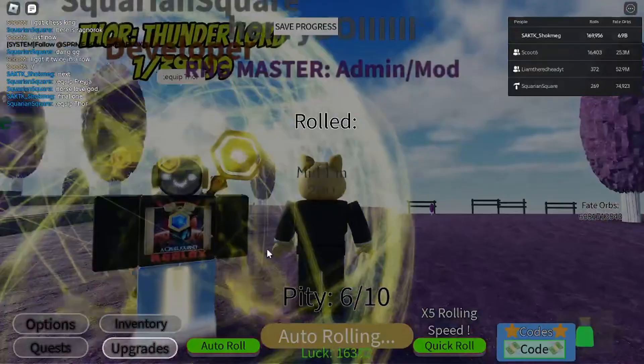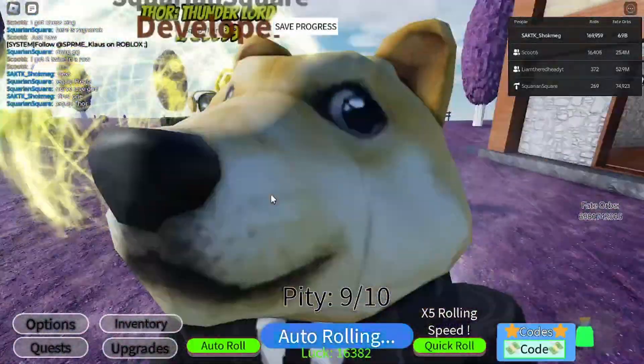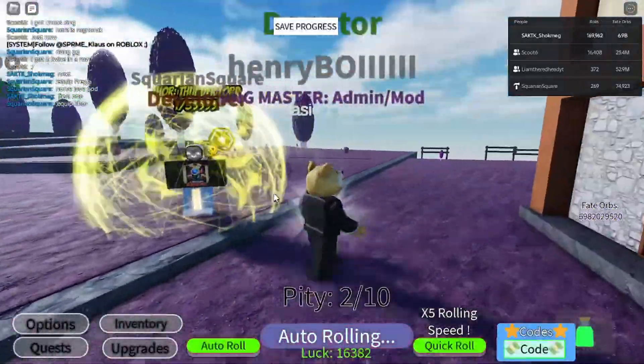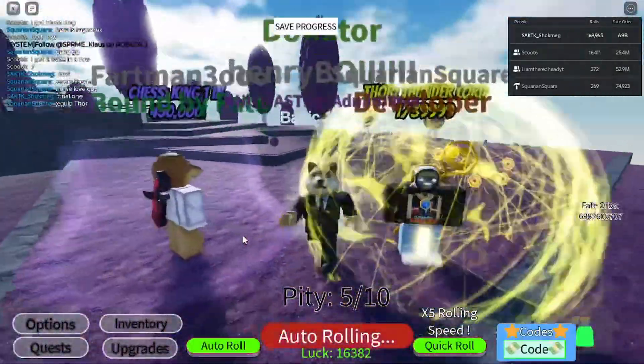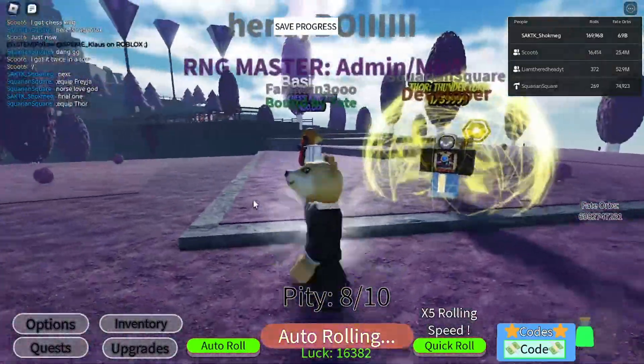Thor Thunderlord, one in 39,000. All these auras they are releasing are decently cheap — they aren't that expensive, really. We've got the Thor Thunder God here. Nice yellow spear. This is probably my favorite out of the new update, the Thor Thunder God, and I haven't gotten any of the new ones yet but I plan on getting them all tonight.